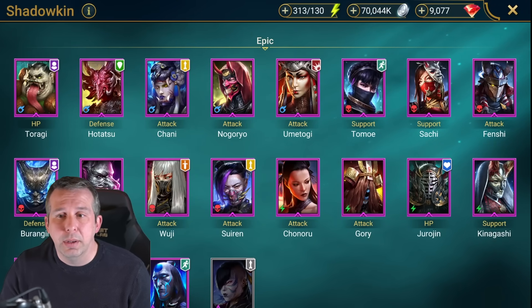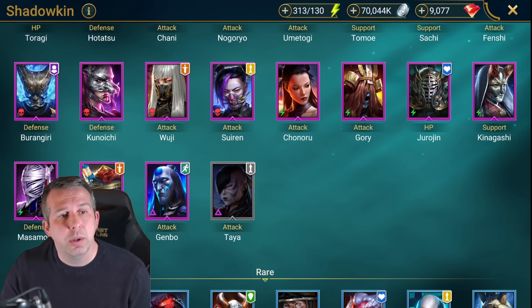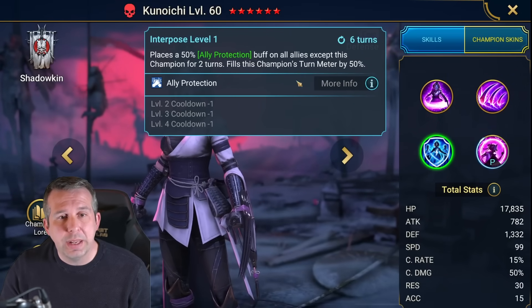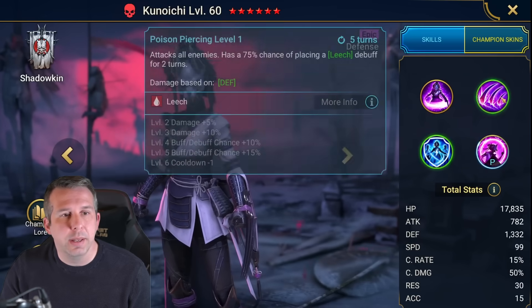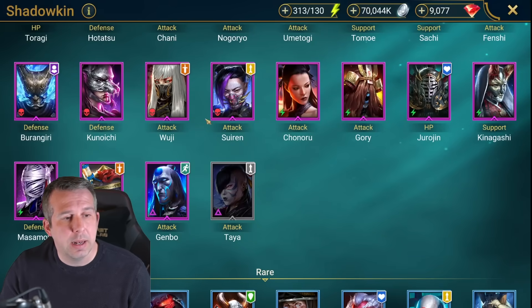Buren Giri: can solo Bommel, probably his best spot, also got an AOE stun. Kinoishi: pretty cool in clan boss but quite hard to speed tune. Got an ally protect with a turn meter fill - that's the hard part about speed tuning. I have done videos and guides using her in clan boss but she's quite difficult.